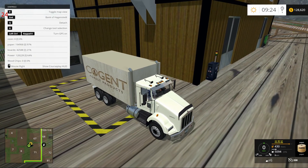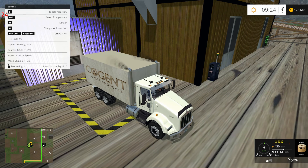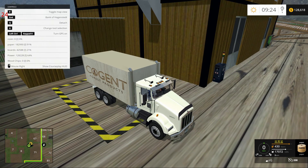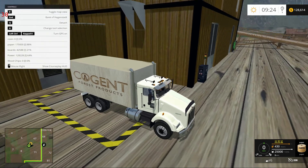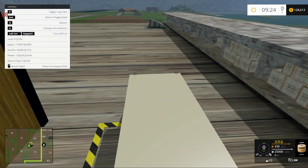Cogent Forest Products — look at that, paper. Very nice. I see we've actually stopped production for the moment. This doesn't take oh so much, does it? We're going to need a train of these.